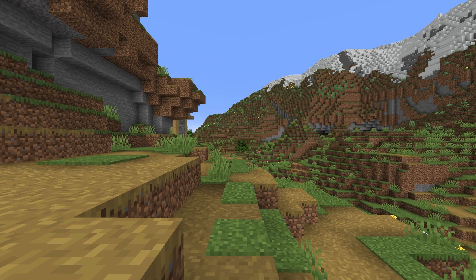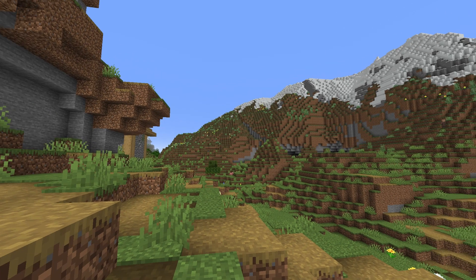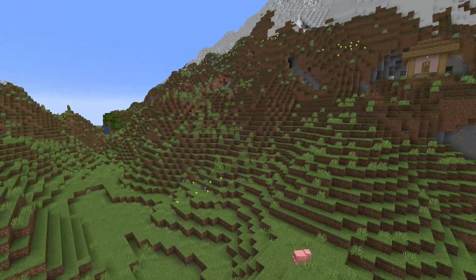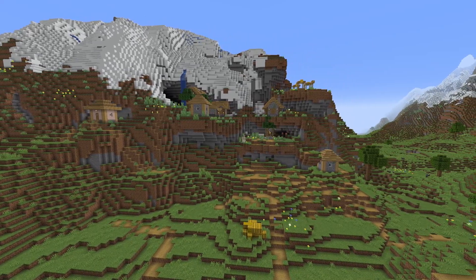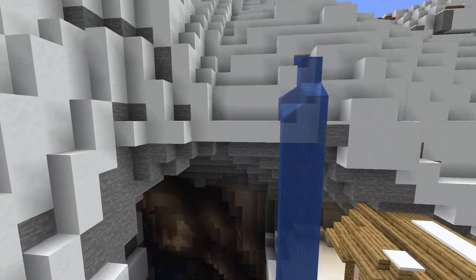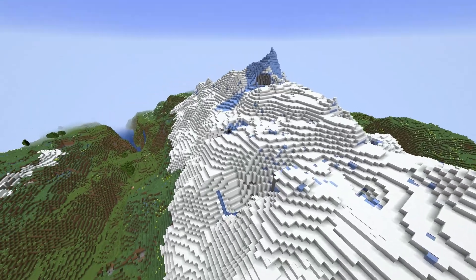Seed number four — it's not as grand as the first two but it's much grander than seed three. You spawn into a little canyon that has a lot of punch to it. You'll spawn inside a village that is slowly climbing up a mountain, and it almost looks like the villagers wanted to go into the cave but never did. It's so cool.